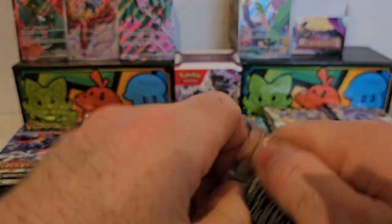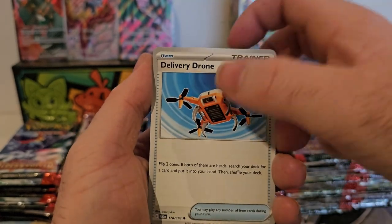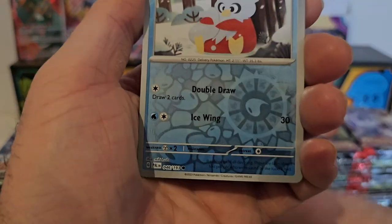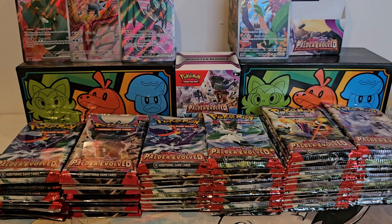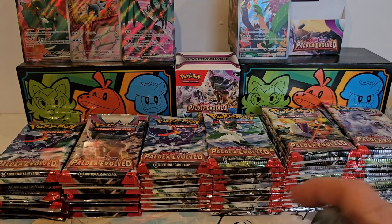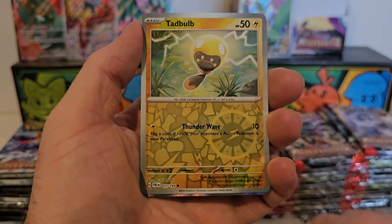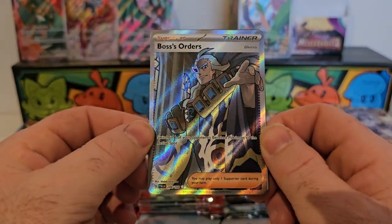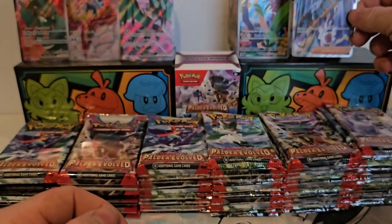Nintendo, I'll give you that. We've got Rookidee, Flamigo, Bombirdier, Skiplooom, Drafloon, and a Tropius — very nice, haven't got that one yet, that looks fantastic! And we have a Glimmora behind it — not bad at all. We haven't even got halfway through yet guys but we're not doing too bad: two full arts and two art rares. We've got Dachsbun, Quaxly, Delibird, Dachsbun, Dachsbun, and a Luxio.